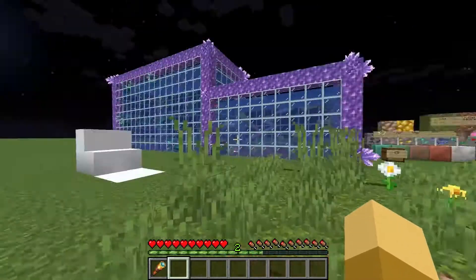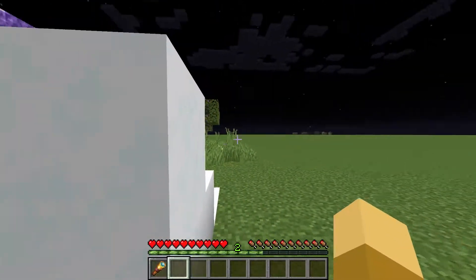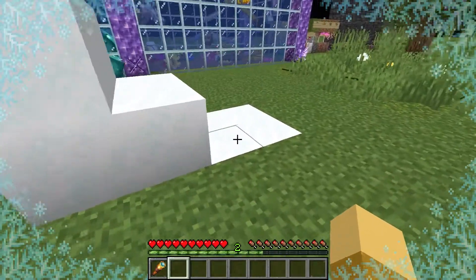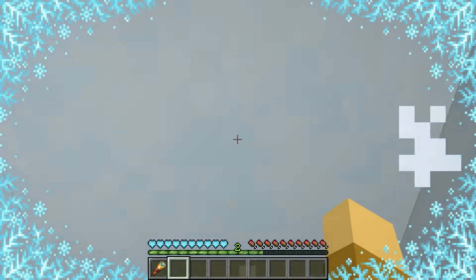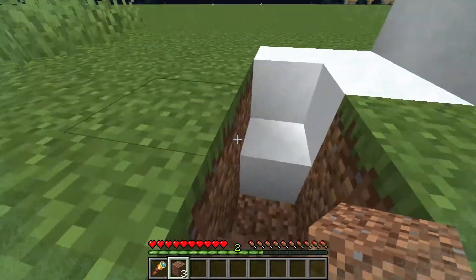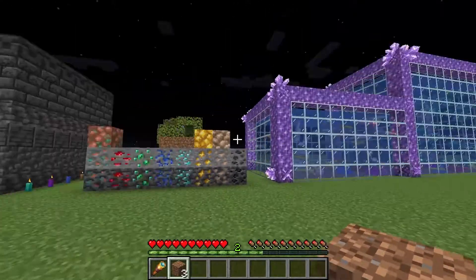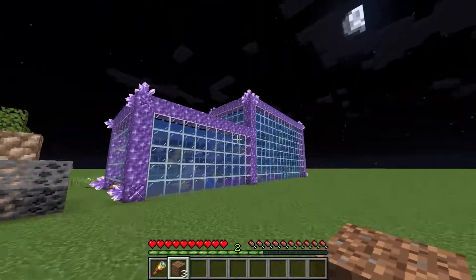One more thing I want to show you right here: this is the new powdered snow. This adds a new effect to the game — you can walk into it. Look at the particles, your screen goes all frozen around the edges, and if you stay long enough, your hearts freeze and you start losing health. And like I said, you can start sinking in it. Look, I'm now real deep in the snow, so you gotta be careful with this stuff because you can die real quick. We're gonna get out of there before that happens. And I think that's just about it for this video. If you enjoyed it, please smash that like button and subscribe for more videos like this. Thanks for watching, guys. Have a great day, and bye for now.